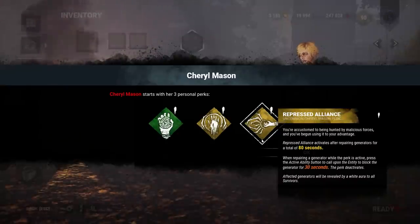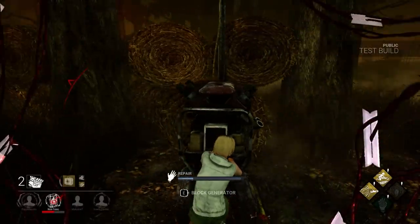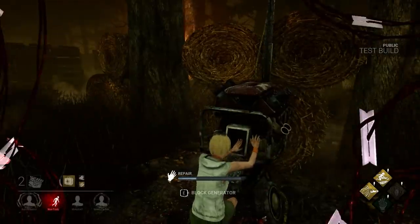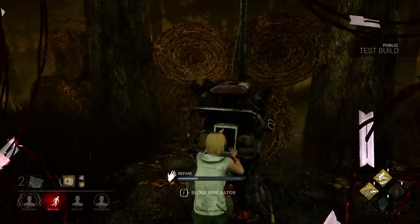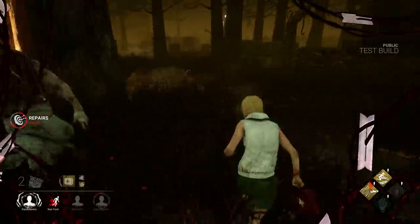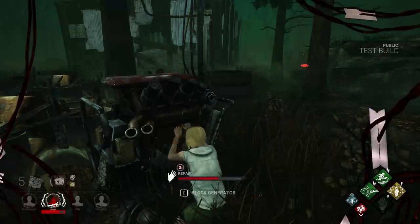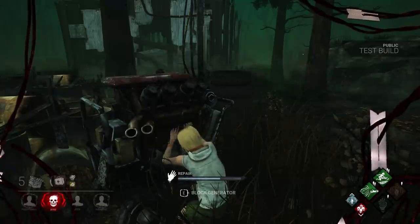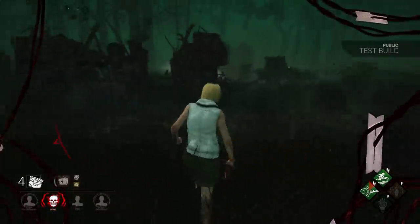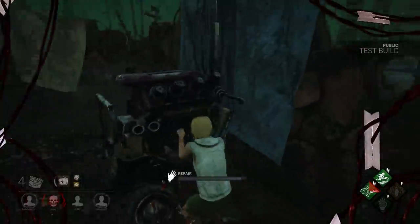And our last perk is Repressed Alliance. After working on a generator for a minute, this perk gives you the power to block it, preventing both the killer and your allies from accessing it. It also prevents the gen from losing progress, so it can counter effects like Hex: Ruin. But blocking a gen could backfire if one of your teammates nearby wanted to repair it. There are only a handful of scenarios where you'd want to lock a gen — typically only if the killer has Pop Goes the Weasel or Ruin.